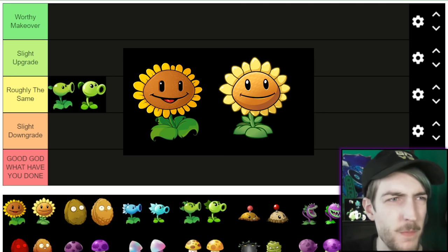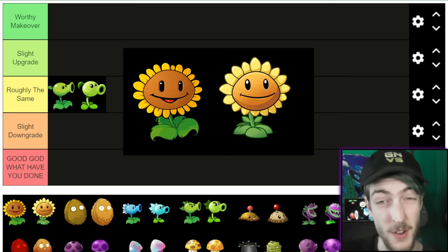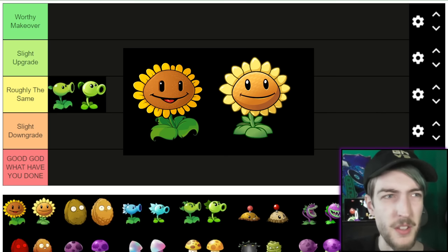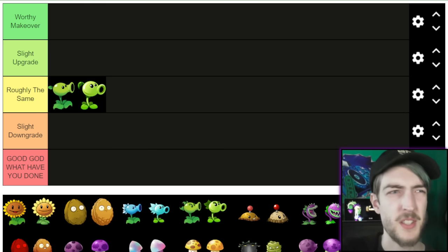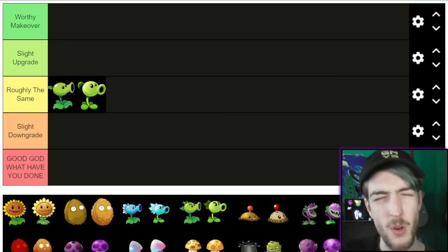Now Sunflower — it's a similar thing, although I think the original Sunflower's face is a little too dark. It's supposed to be a sunflower — joyful, bright. The leaves also look exactly the same as Peashooter's, I only just noticed that. I think I'm going to put this one in Slight Upgrade. I think the facial expressions on the original are better animation-wise, which will also be a factor.